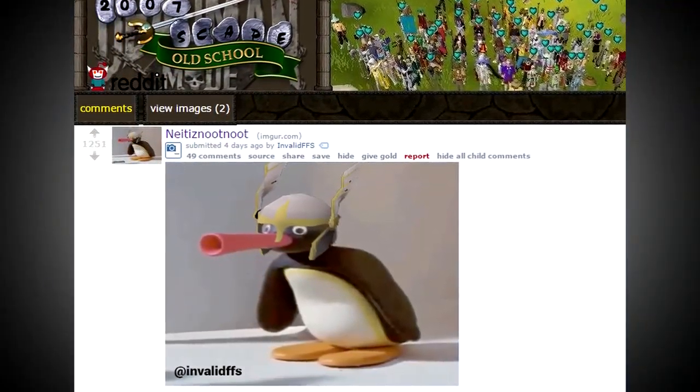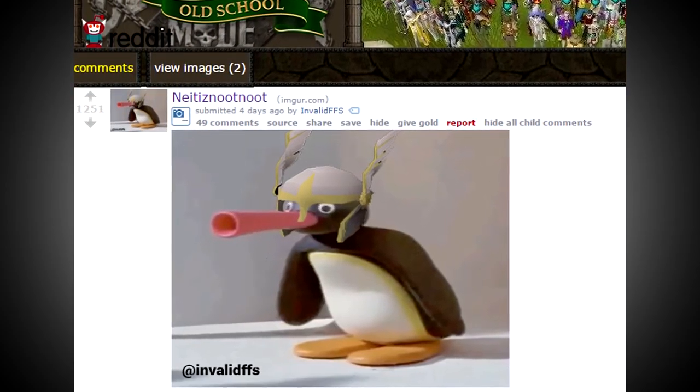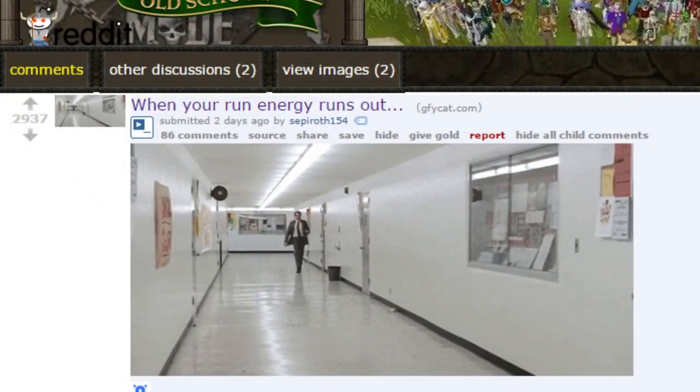Up next, we have this meme from Invalid FFS, captioned 'Nyetsa Newt Newt.' And lastly, Sephiroth uploaded this GIF captioned 'When your run energy runs out.'